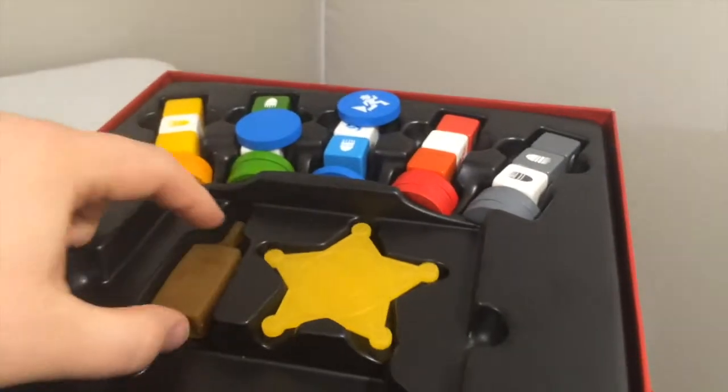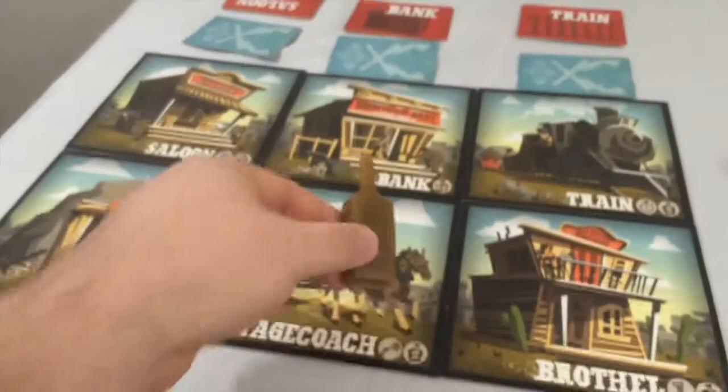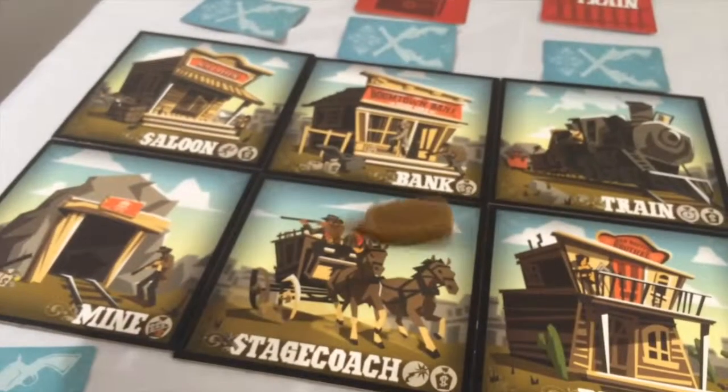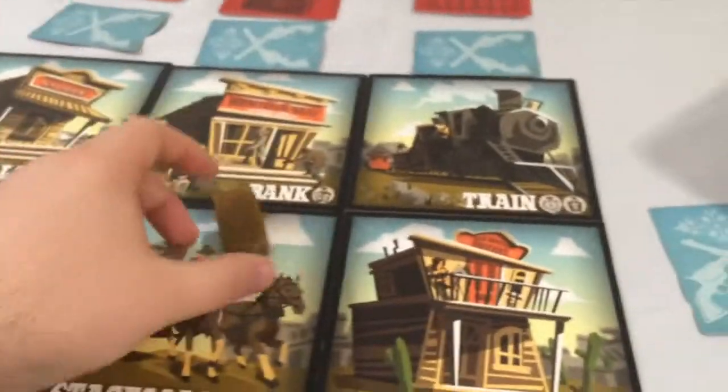There's a sheriff that will stop playing an area, and then there's the first player token. To decide who goes first, you take the bottle and spin it. Wherever it lands, that will be the player that goes first.